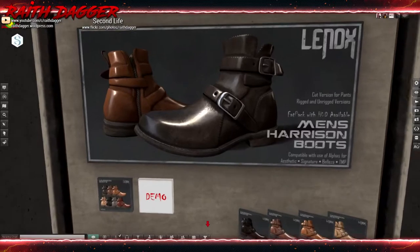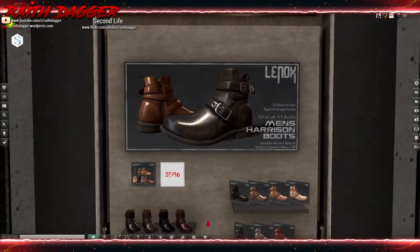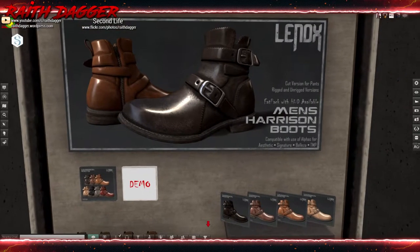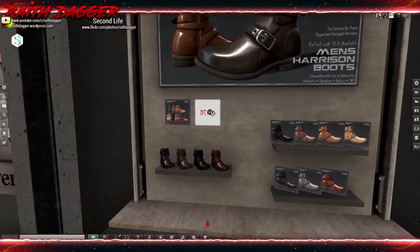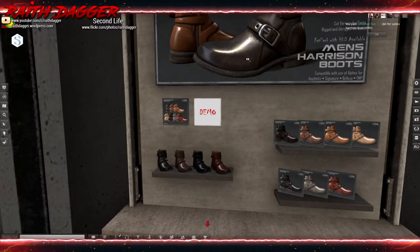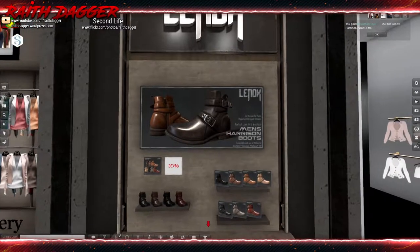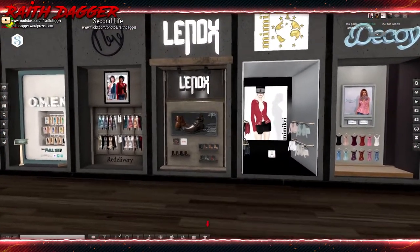Linux - more boots! Men's Harrison boots for Aesthetic, Signature, Belleza and The Mesh Project. Rigged and unrigged versions, plus a cut version for pants. I was going to say they're not too high up so they probably wouldn't clip through your pants, but since they include a cut version for pants that's even better. Gentlemen, some nice boots.